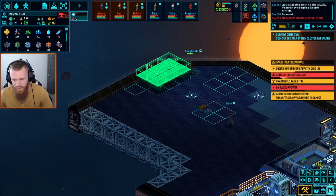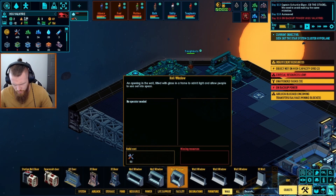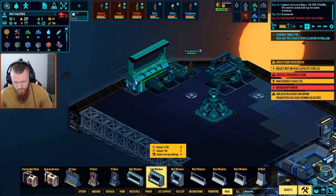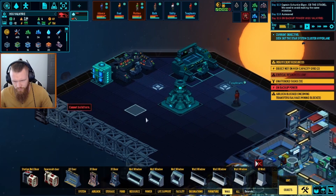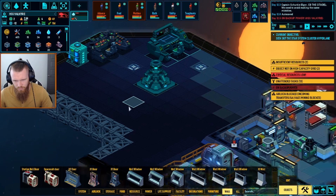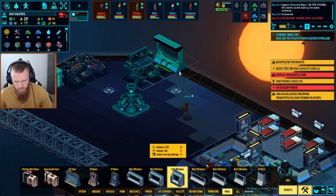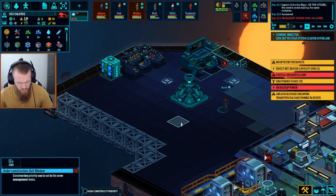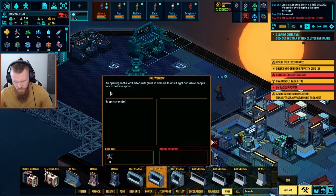Our navigation console's coming in. We're also going to want to put in some windows — full hull windows. Can't build there yet. I'm going to put some hull windows up here so they can actually see out. We can put windows here as well. Does that take infra blocks? No, it just takes tools. Alright, we're good there.